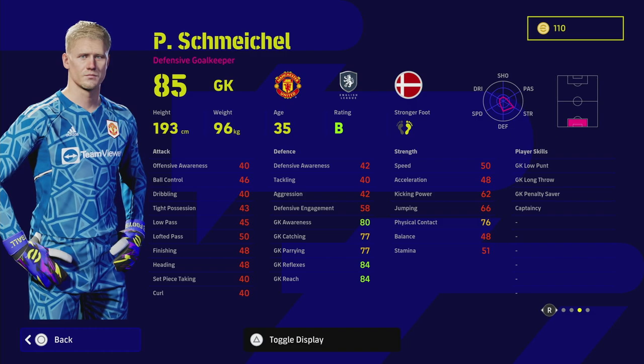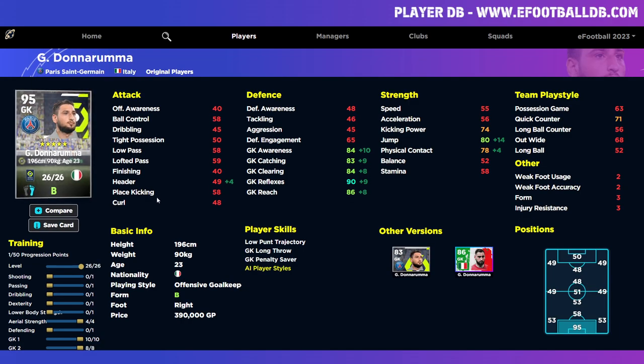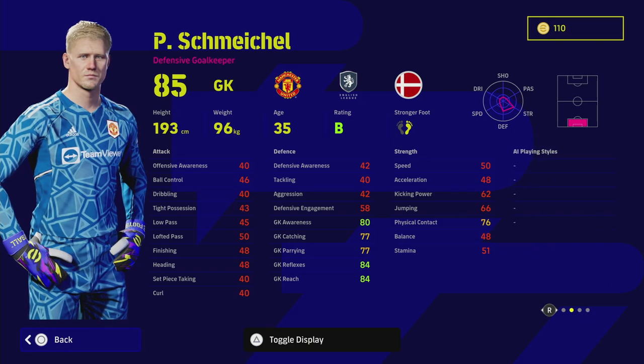I like the awareness of the keeper so I can set his positioning up, and I also like having a big frame in goal. Keepers like Kaylor Navis or Rui Patricio have extremely good reflex saves, but I definitely think Michael and his alternative are the better options. The other thing to consider is whether it's going to be a defensive or offensive goalkeeper. If we take a quick look at Michael on eFootballDB, his playing style is defensive, while Donnarumma — the alternative for free-to-play players — is offensive.